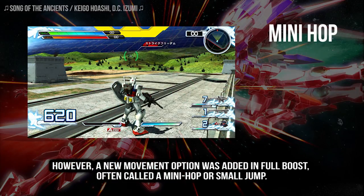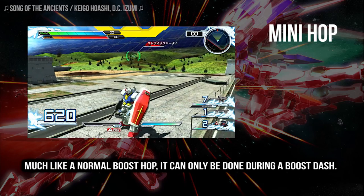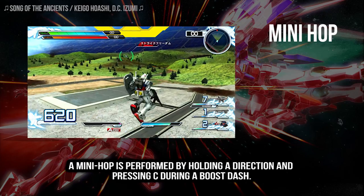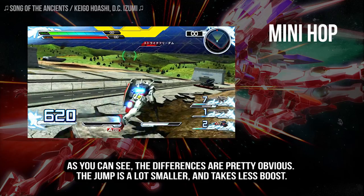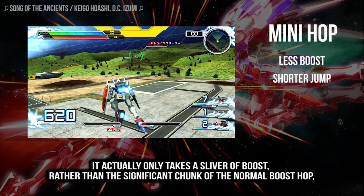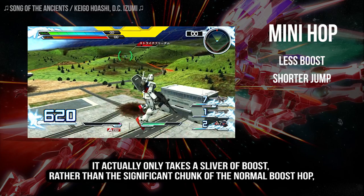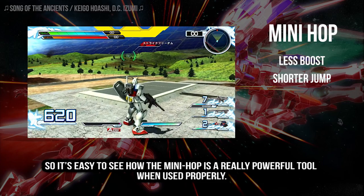However, a new movement option was added in Full Boost, often called a mini hop or small jump. Much like a normal boost hop, it can only be done during a boost dash. A mini hop is performed by holding a direction and pressing C during a boost dash. As you can see, the differences are pretty obvious — the jump is a lot smaller and takes way less boost. It actually only takes a sliver of boost rather than the significant chunk of the normal boost hop. So it's pretty easy to see how the mini hop is a pretty powerful tool when used properly.